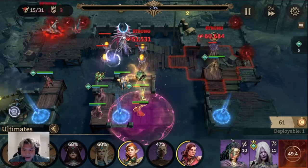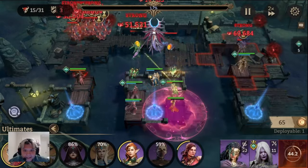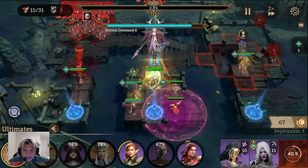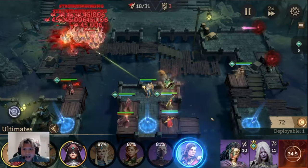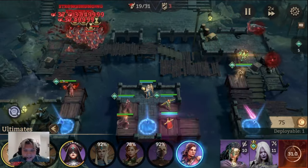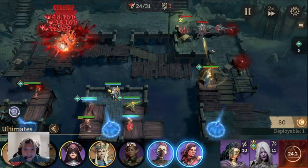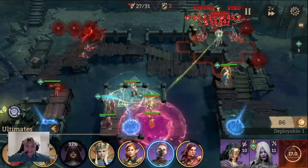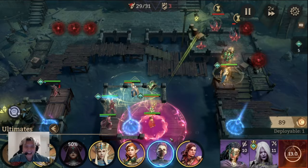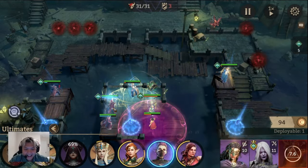The boss is down — wait, two percent left, two percent left! Take her down before things get really bad — boom! Nice, nice, nice — the boss is down! Now it's just the sides left. We ultimate with Allura to take down this lane one more time, and it's over. That's it, GG!